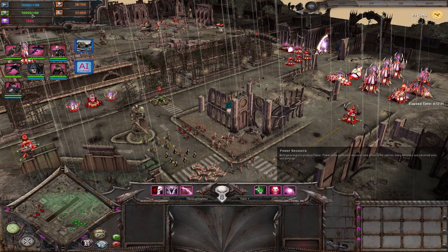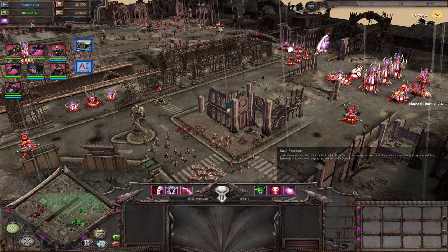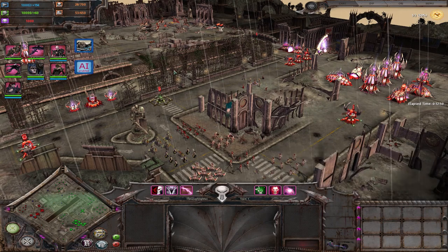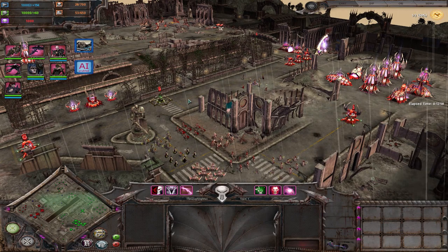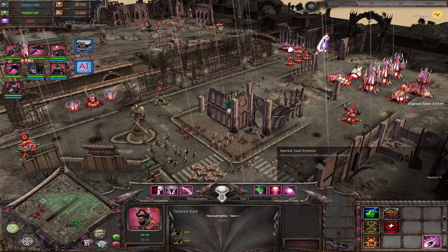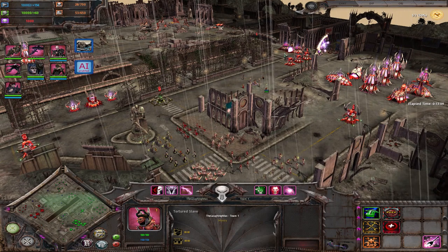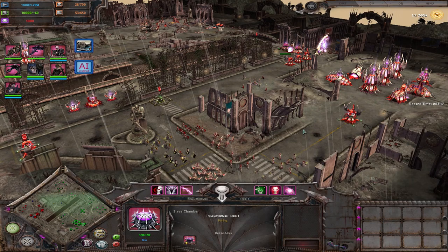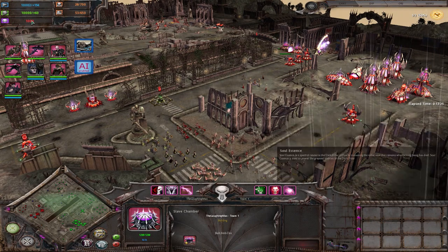Same with power - you get your standard power generators, your bigger generators, and also upgrades for it. But what is special about them is their unique resource: Souls. You gather souls by using abilities of your slave or one of your vehicles later on to harvest them from dead bodies. Dead bodies will get a little purple glow around them, meaning there is a soul to be harvested. There is also an ability in the slave chamber upgraded with the torture pit that will generate corpses over time, so you have some backup if you don't want to put your workers in the midst of battle. You will need souls for their global abilities, which we will talk about later.